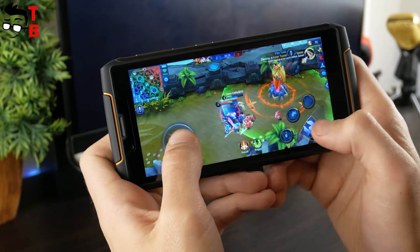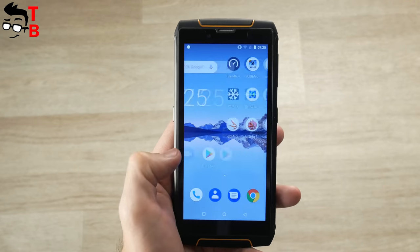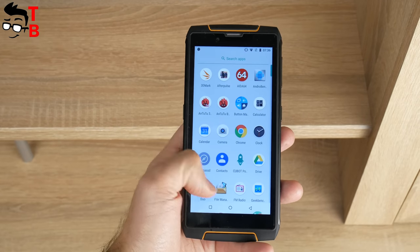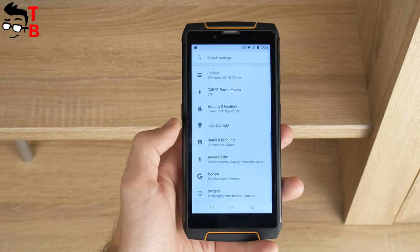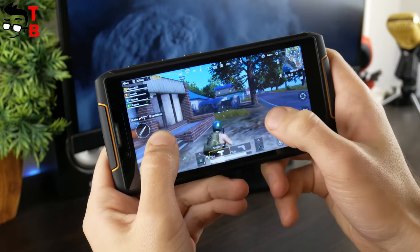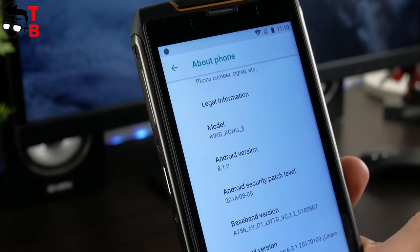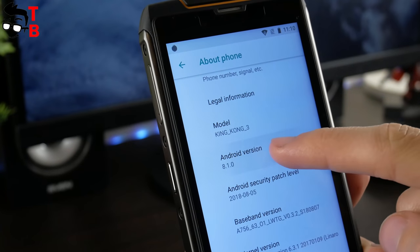So that was the performance test of Cubot King Kong 3. First of all, this is a rugged smartphone with a big 6000mAh battery and good hardware. It runs on stock Android and the user interface is very smooth. As for games, if you don't need high graphics and smooth performance, you can run any game on it. But if you are looking for a gaming smartphone, the King Kong 3 is not the best option.